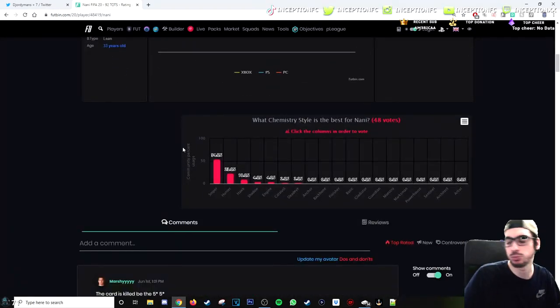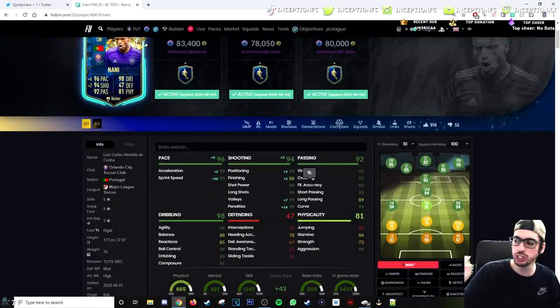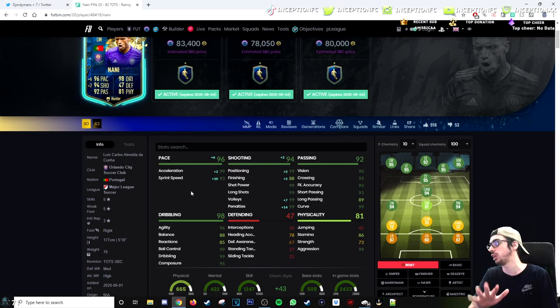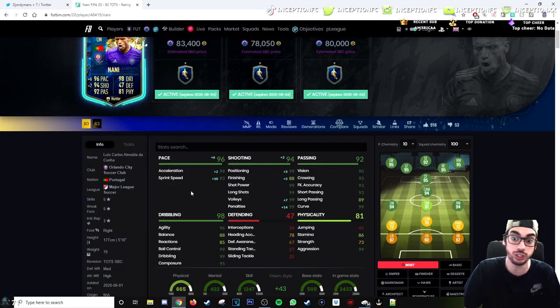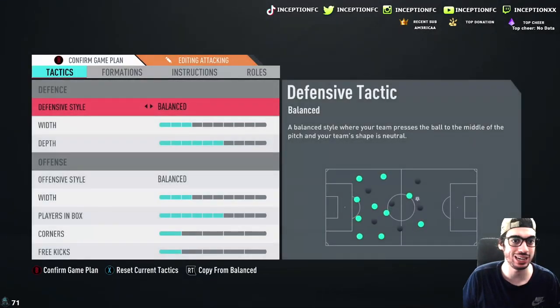With the hunter chemistry style, he gets 93 sprint speed and 88 finishing. That wouldn't be a bad decision if you're using him in the left or right attacking mid positions, where sprint speed is ideal. But I always aim for super responsive gameplay, and I'm not sure if the base card stats balance will affect his dribbling. So we're going to try him out with the sniper — it'll be interesting to see what his dribbling dynamic is. If it's still really poor with the sniper, then you'd just give him a hunter for that pace and finishing boost.